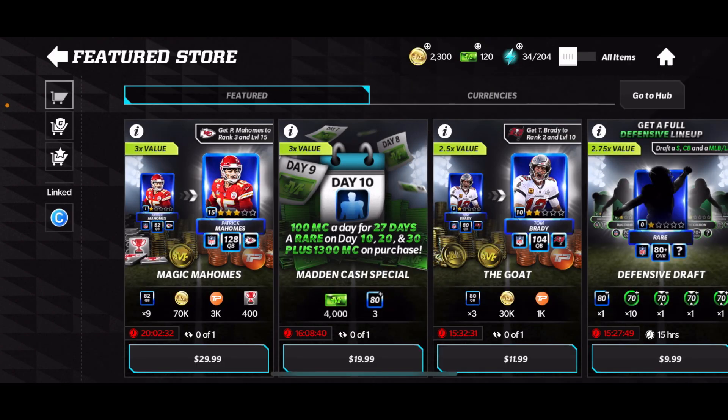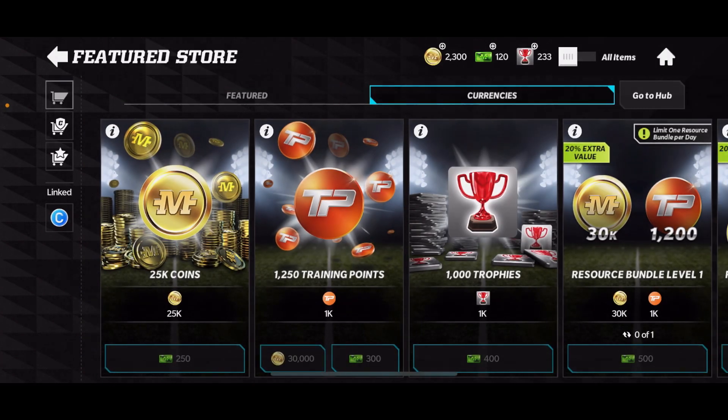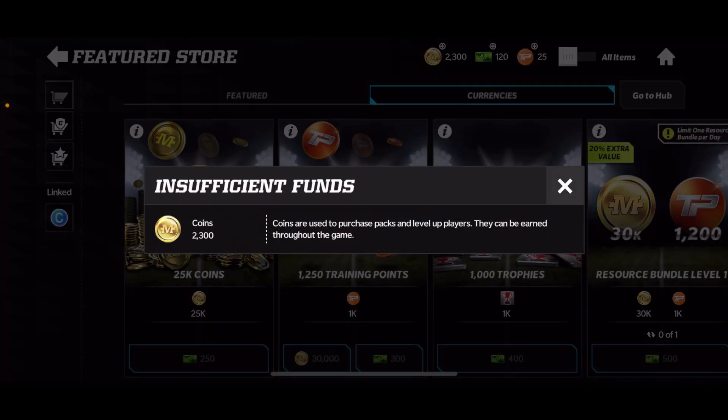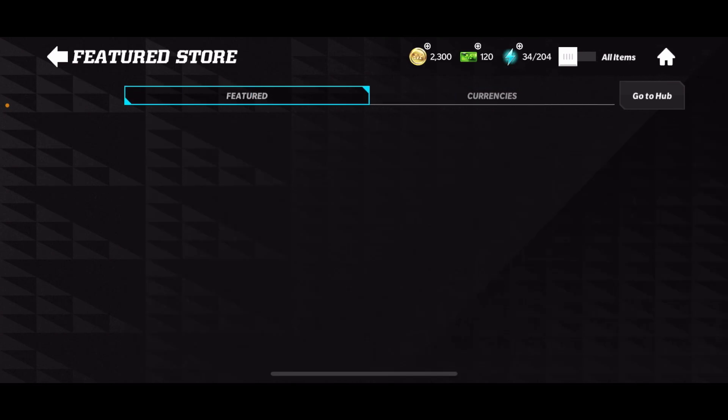The first method is the store — and do it at your own risk. It's honestly not bad: 30k coins for 1k training points. Keep in mind you also need coins to actually train players up, so if you do have a good amount of coins and want training points, go for it. It's going to give you 1,250 training points, which is very nice.